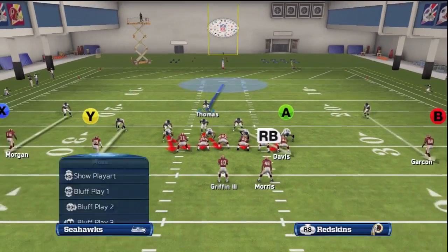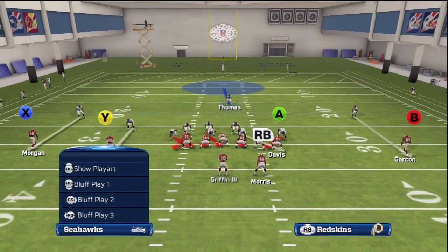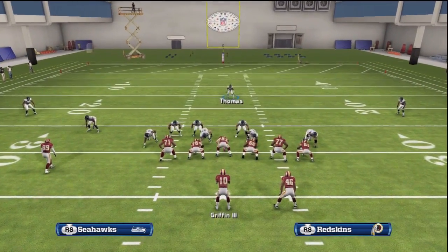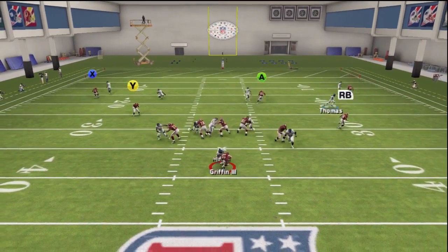Keep in mind when running the splits, you want to user the safety in the deep blue zone. Your job here is to cover the receiver or running back who doesn't have an assigned player covering them. There will always be one player unaccounted for, so it's important to cover the free one with your safety.